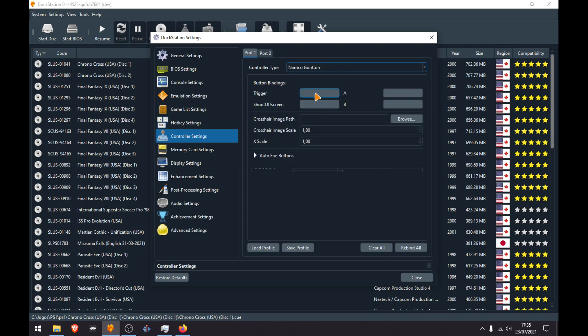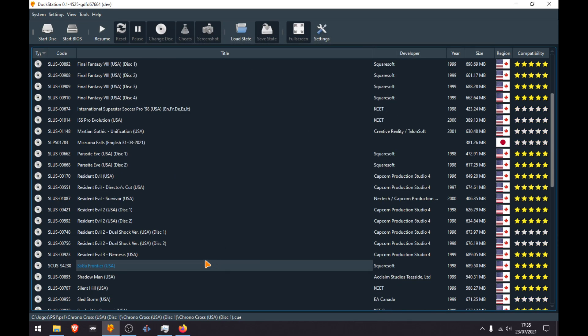Configure the keybind: trigger is left mouse button, shoot off screen is right mouse button. If you have a mouse with 4, 5, or 6+ buttons you can configure those, and if you don't, you can configure with the other keyboard buttons. Then you can play your favorite gun games.